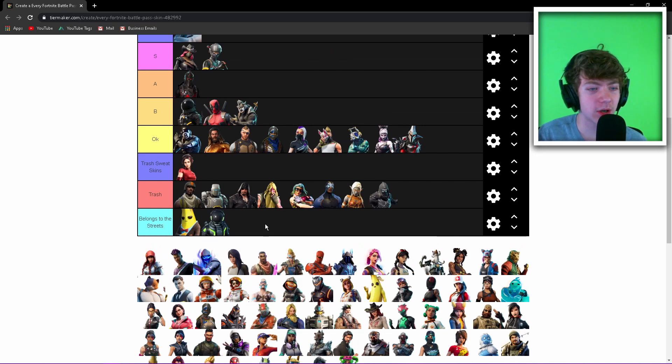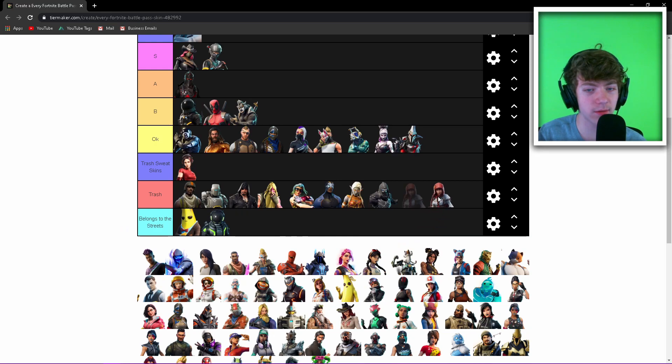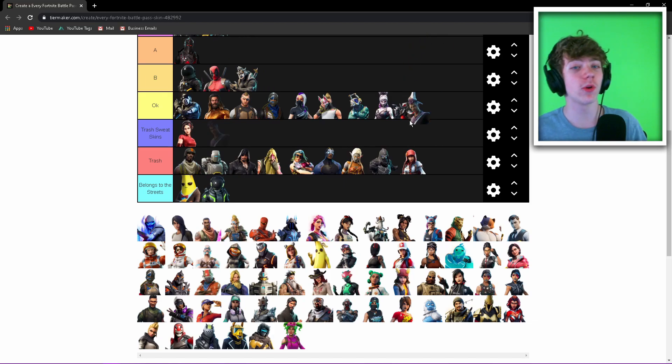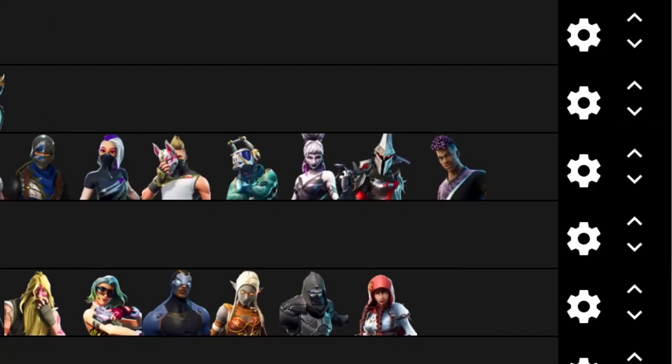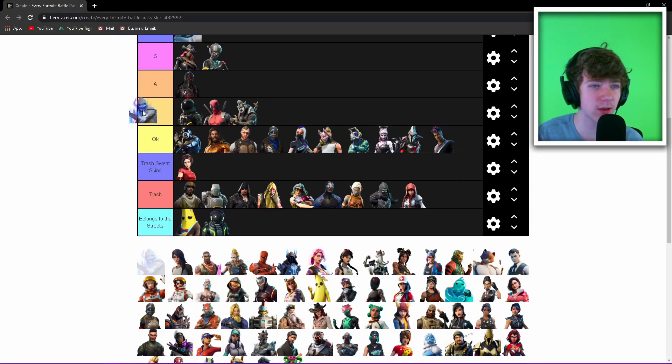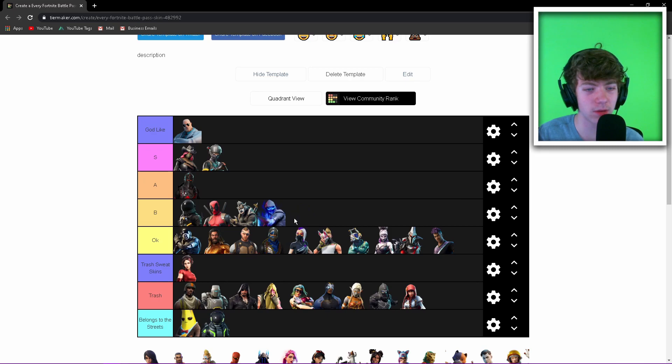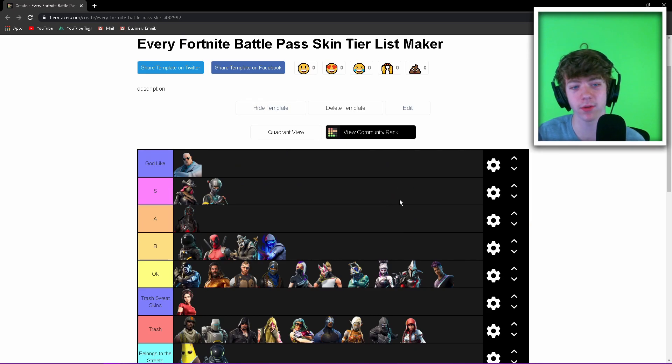Fable — yeah, trash. Fade — it looks really cool with the full style so I'll give it Okay. The tier 100 skin — I do have this skin, it's B tier. I think the first style is really cool.